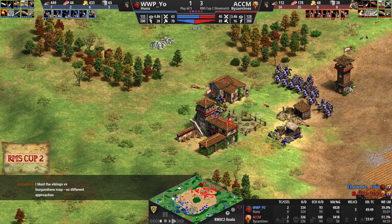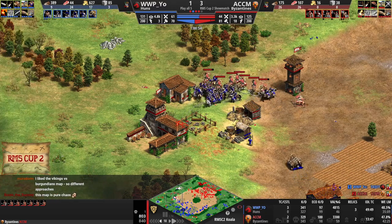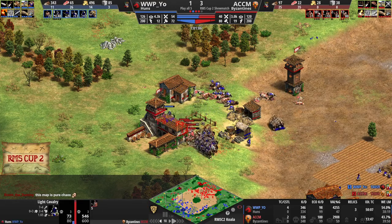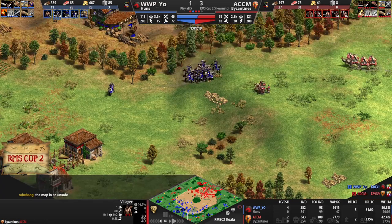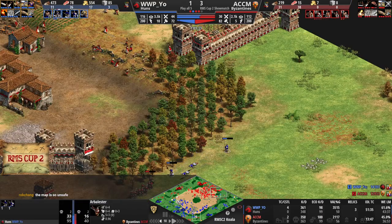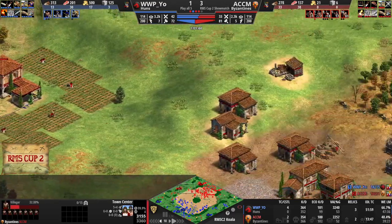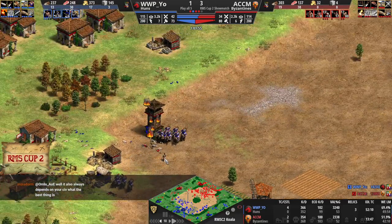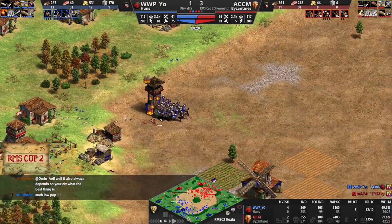I don't know if we'll continue to see different strategies as the tournament progresses and metas get more figured out. But at least for the time being, the maps are working in such a way that it's not super obvious what the correct thing is to go for. And that's what we really want — the longer it takes to figure out a meta, the more chance we have to see just different things. There's just stuff happening all over the place right now. Villager counts dropped a lot — both players are at around 114 population. Both have just raided each other massively. We're at over 100 villager kills per player, almost.